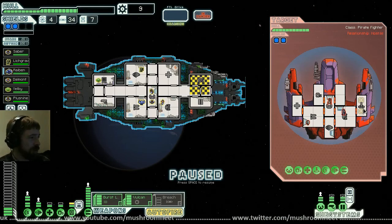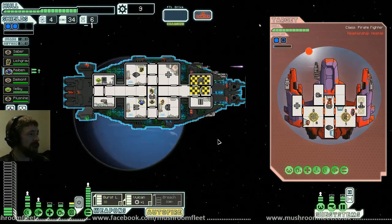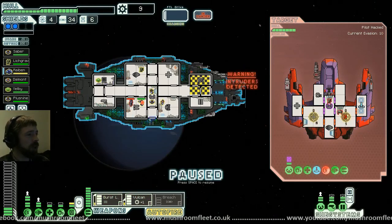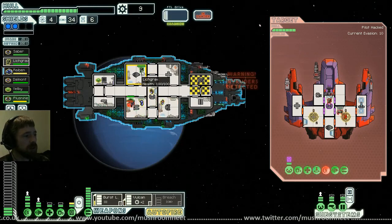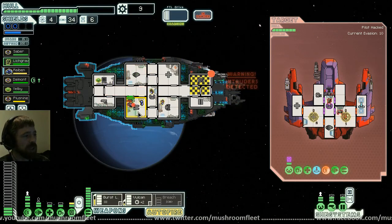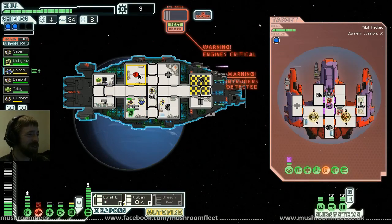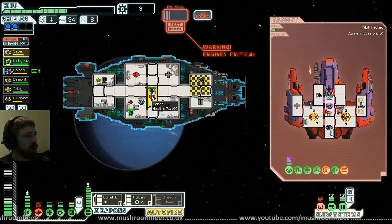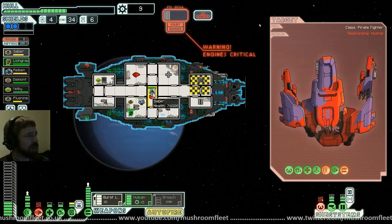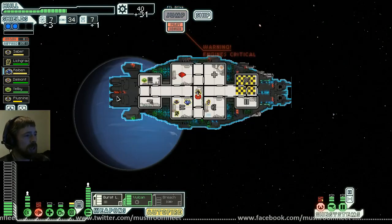They've got teleporters — let's hack their pilot so he can't escape. Vulcan on the weapon system, burst on the shields. You are pinned — damn it, I've been boarded. Plus Nine, you are on boarding detail. It's a rock man, they need help. I moved Lichgrave out of engineering just in time for it to get owned — that was lucky. Pilot's down, he was dazed as well. However, we win. Delivery ship gives us 31 scrap for our efforts.